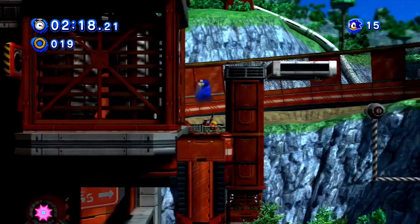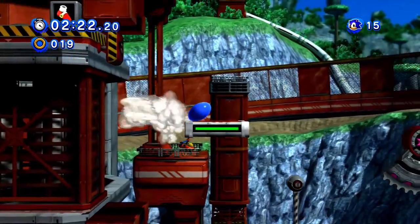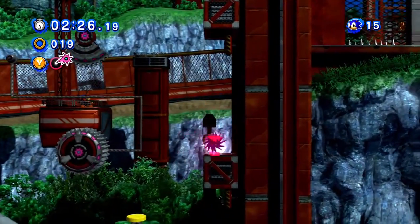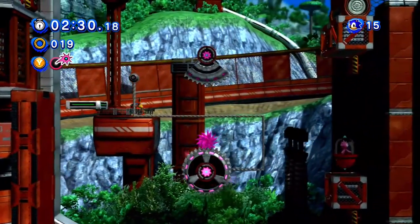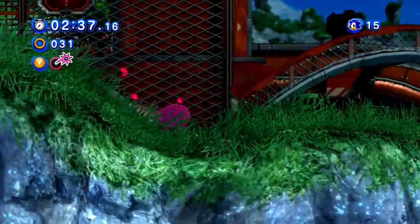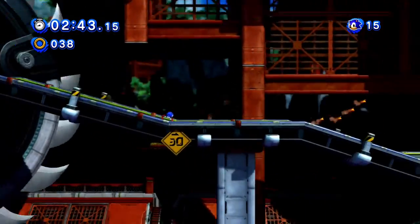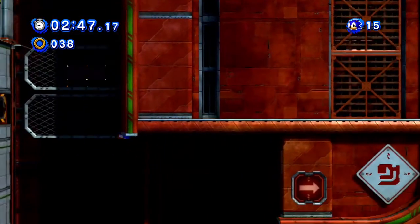Am I being dumb again? I think I'm being dumb again, because there's a Spike Wisp power up there. I'm sure you've got to use this thing. Why the hell was that not working last time? That was weird. Maybe that was the game for a change. Is there a chance I'm not as dumb as I think I am?